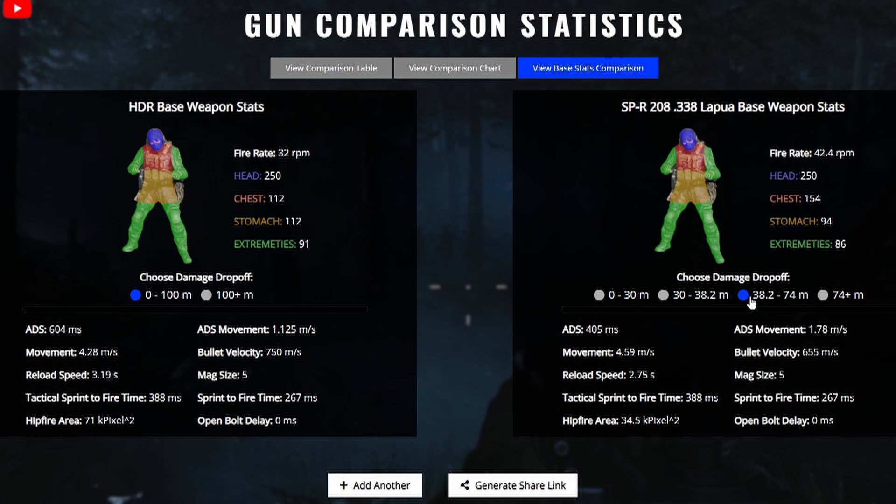From 38 to 74 meters, the SPR still gets quite a bit more chest damage, but the stomach and extremities definitely start losing power. This means if you can hit your shots — headshots or upper chest — you might want to use the SPR, because that chest damage is significant. But if you hit somebody in the stomach twice with the SPR, they'll only be almost dead.